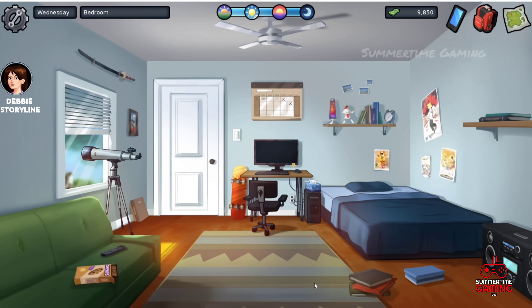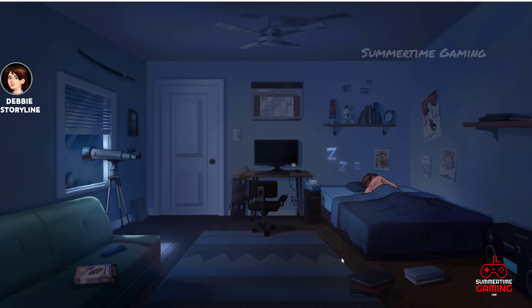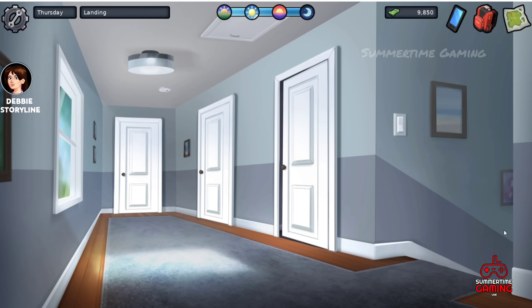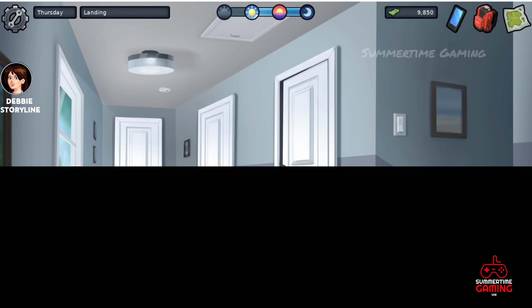After that, go back and sleep. The next day, check the bathroom — Debbie is inside. Then sleep again, and the next day the main character wonders if Debbie needs help. Go to the lobby, see Debbie, click on her, and choose 'Let me help' to help her.